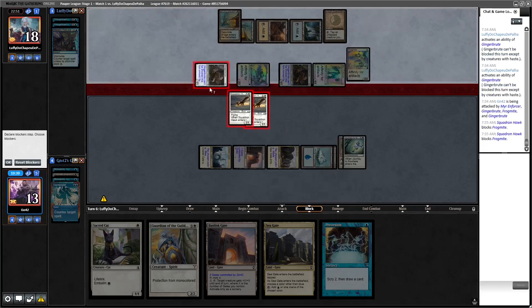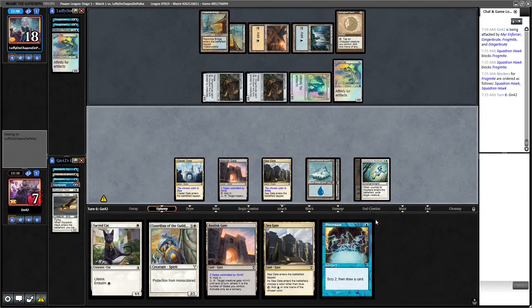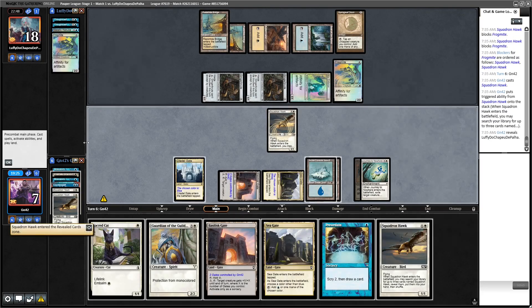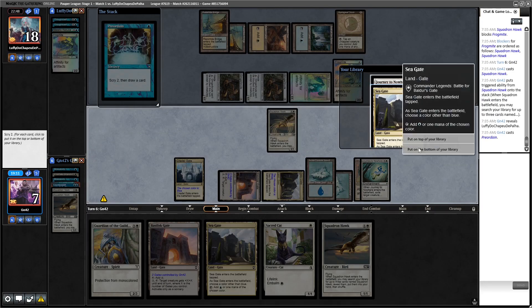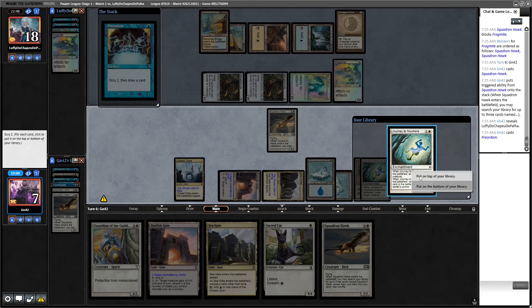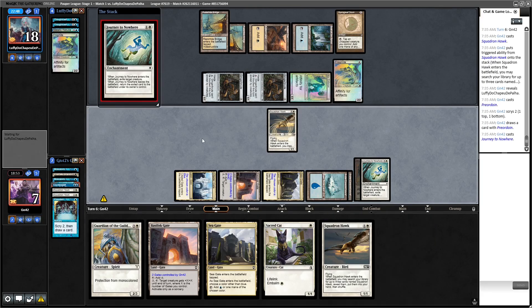We're definitely going Squadron Hawk and then Preordain. If we cast Preordain we could find an answer. The other option is casting the Guardian, but we don't have the second white mana. We start with Preordain — not Plains so we want the Journey. We cast Journey to Nowhere rather than the cat since it's better. We play the top land and call white.